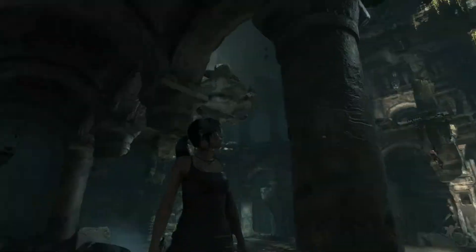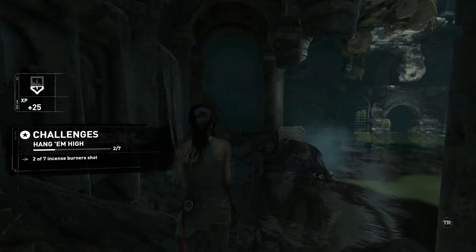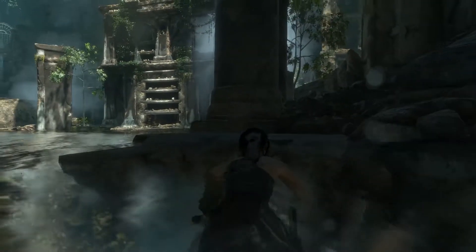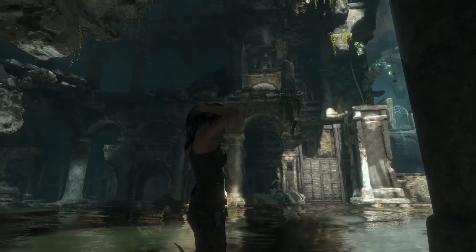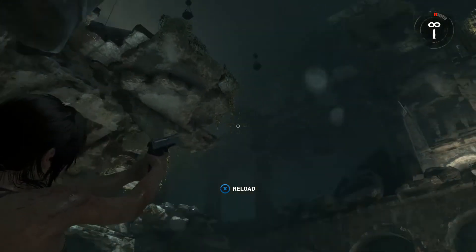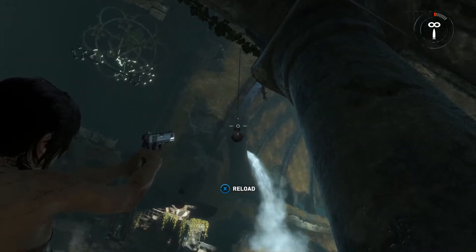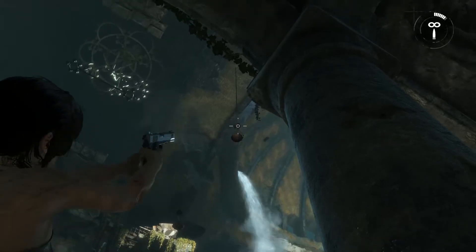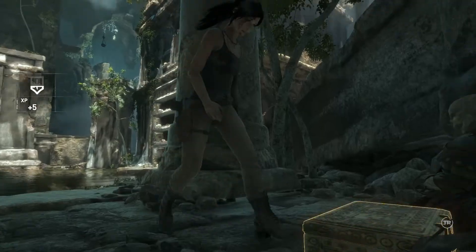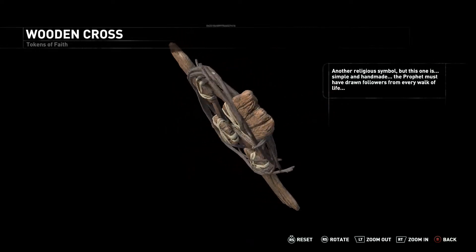There is another incense burner but it's not being highlighted at all — I guess that's the trade-off for the map outright telling you what to look out for. There's another one right there. These don't have the shooty bits I need. They are physics-enabled though — unexpected. They're also too sturdy for me to actually shoot. First relic found — another religious symbol, simple and handmade. The prophet must have drawn followers from every walk of life.